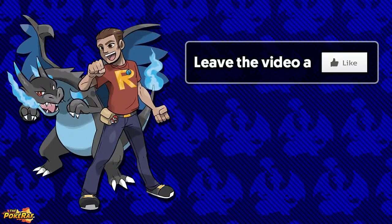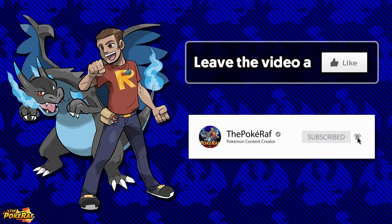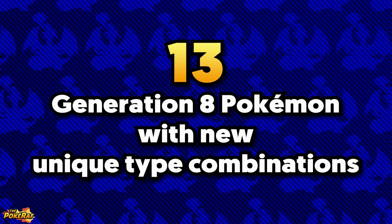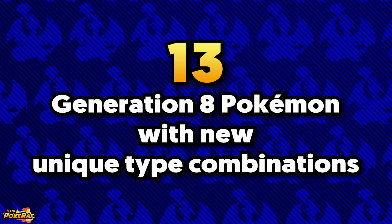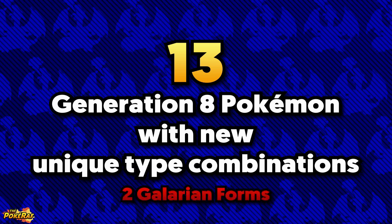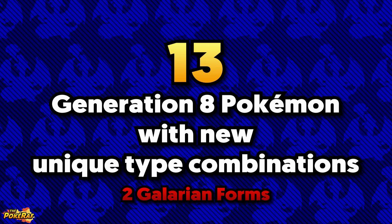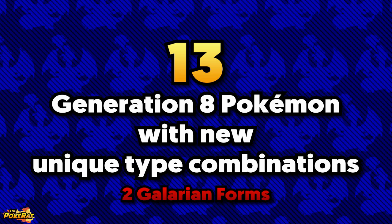Don't forget to leave this video a like to show your support, and make sure to subscribe to keep up to date. Today we're going to explore all of the Pokémon in Pokémon Sword and Shield that have new unique type combinations. There are 13 Generation 8 Pokémon that have newly introduced unique type combinations, and 2 of those are brand new regional variant Galarian forms. I'll be going over each Pokémon, their unique type combination, weaknesses they face, and their origin.